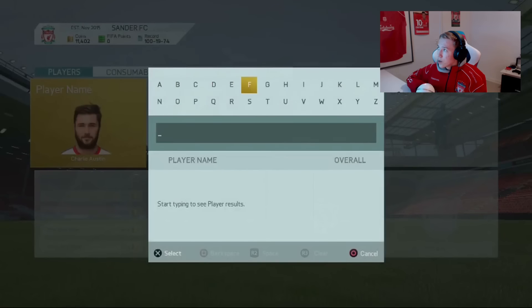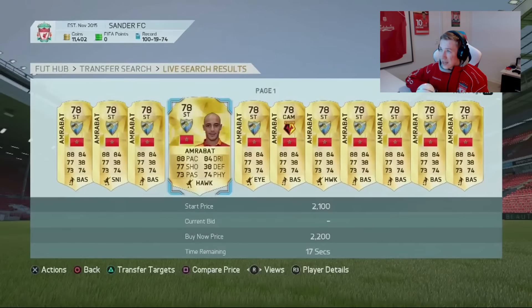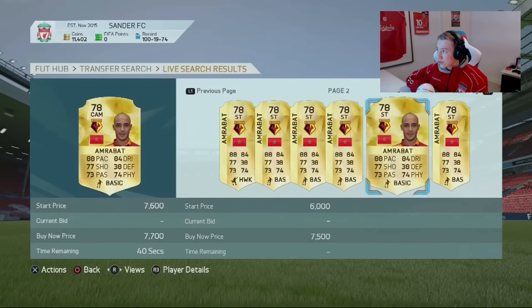We do indeed have a few gold transfers as well — for example, Colgreen being transferred to Liverpool. So this method doesn't only apply to silver transfers; there are gold transfers too. But once again, I'd recommend doing this with silver transfers because you can get so many awesome buy-nows. For example, this guy just transferred to Watford, and yeah, not many people realize he's going for like 5,000 coins.